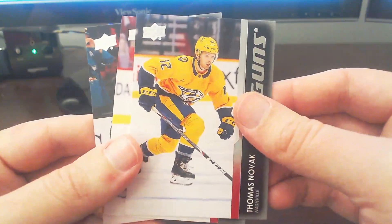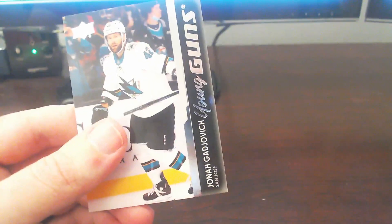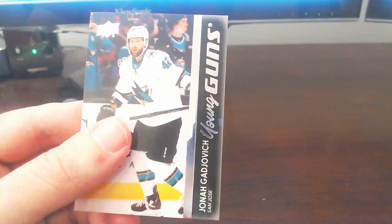Our three Young Gun pulls were Tomas Novak out of the Nashville Predators, Jacob Bernard Docker out of the Ottawa Senators, and Jonah Gajevich out of the San Jose Sharks. Another two boxes down and just not getting the luck pulling those top-tier guys. We still have two more blasters to open, so maybe we'll have some luck before ending those off.